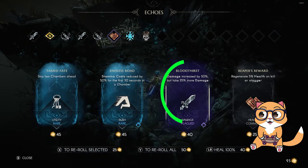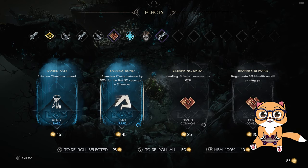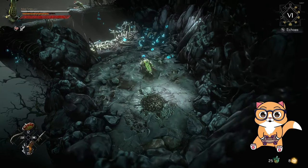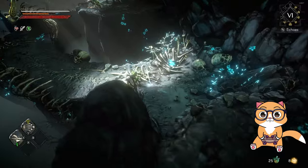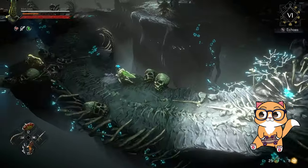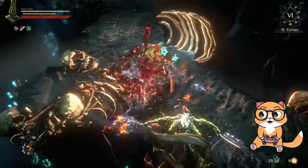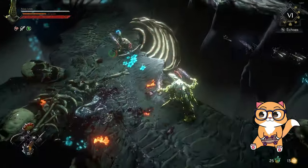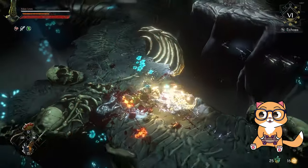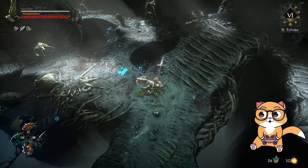We just got the Bloodthirst echo — one of the key echoes for this insane damage. This echo increases overall damage by 50% but you take 25% more damage. There's no problem as you can basically one-shot most enemies in the crucible, and even if you take a lot of damage this build has so much armor you will still not die. With this bloodthirst echo you should see me already doing an insane amount of damage.